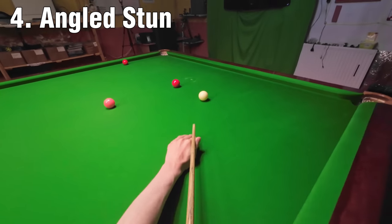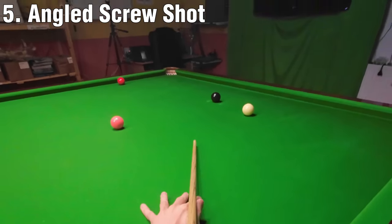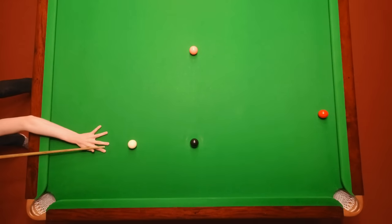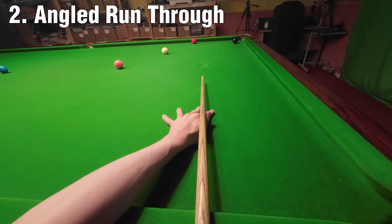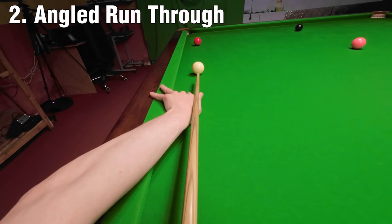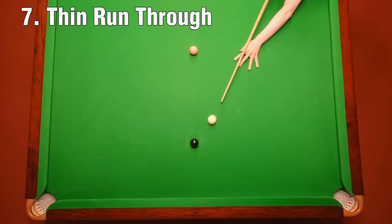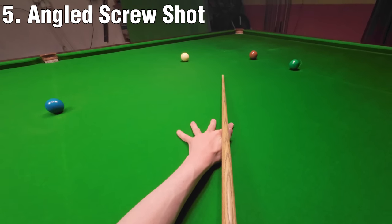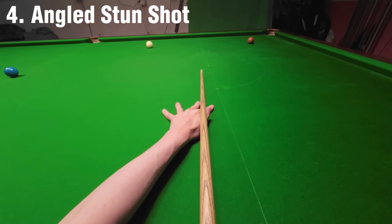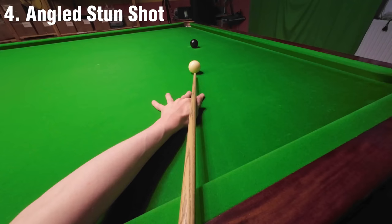My best option for getting on the next red is an angled stun shot, and getting top side of the red is critical because I need an angle to be able to screw down for the black and roll across for the next red. I have a little bit too much angle on the black so I can't get as close to the red as I want, but I leave the white close enough to the cushion to leave an angle on the next red. I need to run through far enough to get an angle on the black to get back down the table. Thin shots are great for making the cue ball move long distances because you don't have to play them with too much pace.